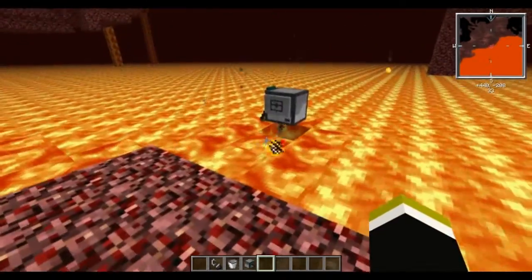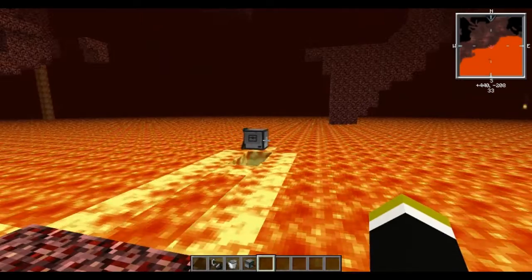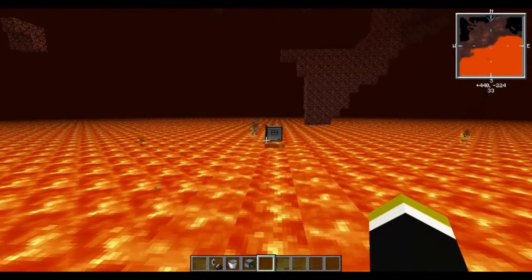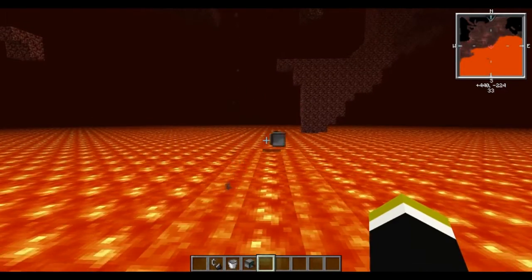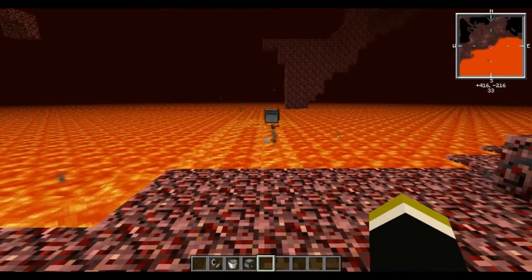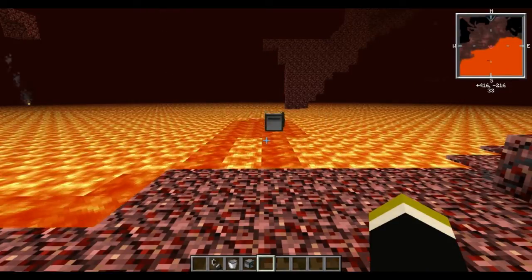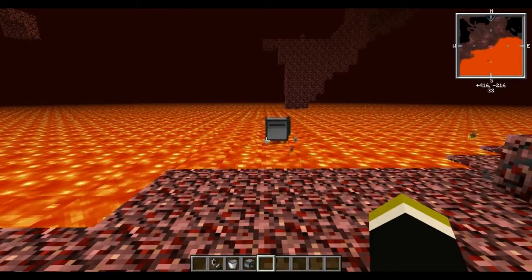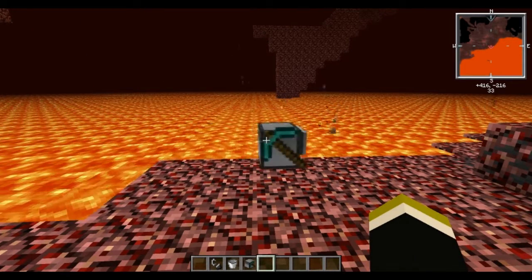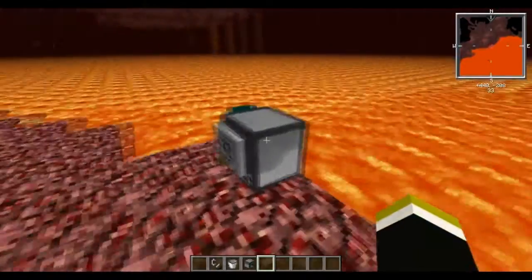What he's going to do is travel out 10 blocks, grabbing the lava that's right below him and filling himself up. Once he gets out 10 blocks, he's going to turn around and come back. When you have huge lava lakes like this, this is when it's good. You can just sit back, do like 50 — he'll go and get 100 blocks worth of lava and goes right back to where he was.